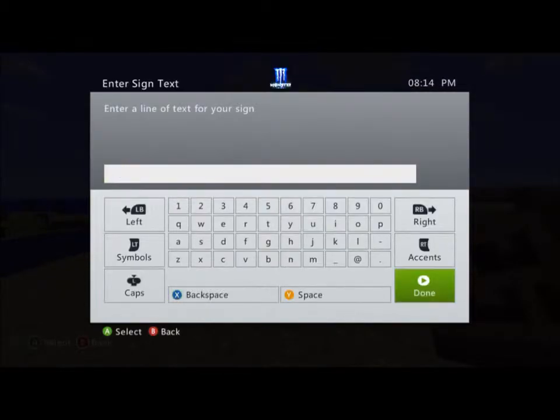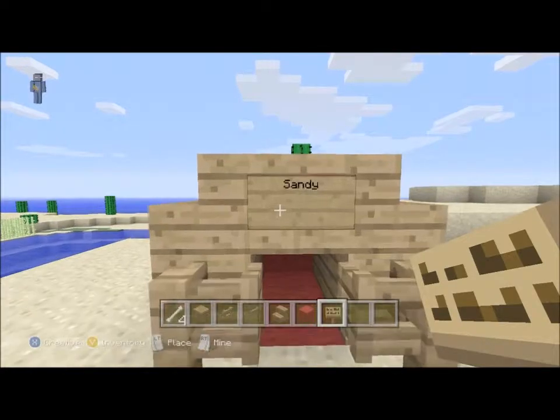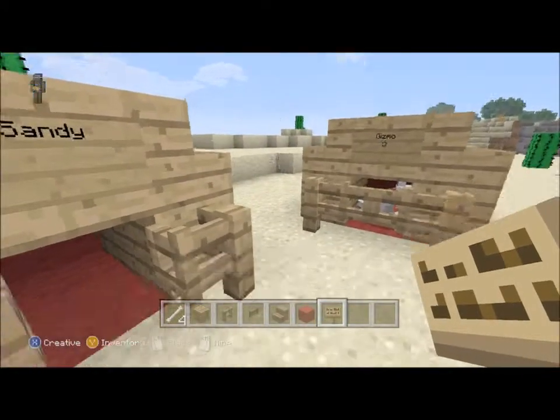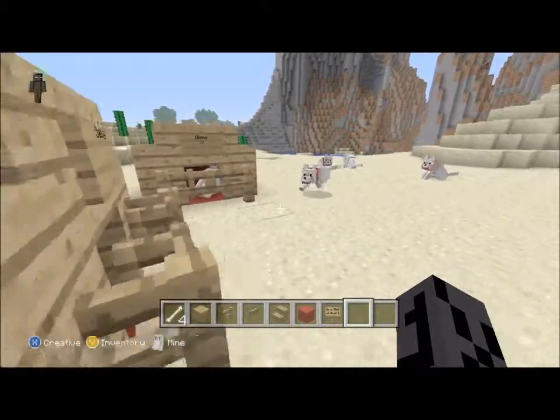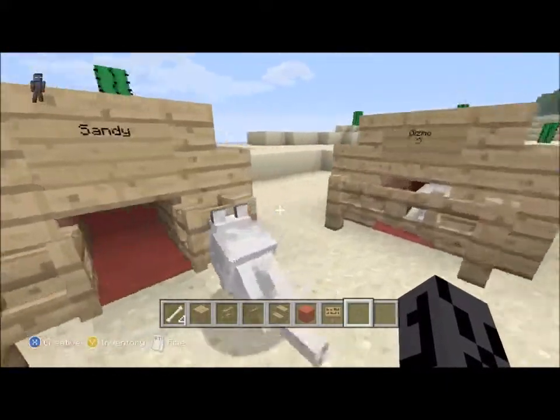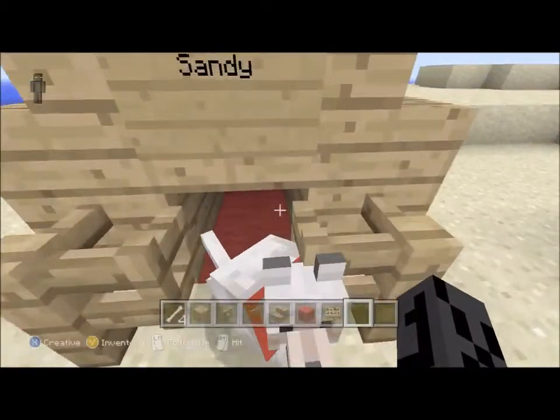I spelt it wrong, so one minute. After that you want to go tame a wolf — if you've got a wolf, just get him to follow you and get him near the fence gate.